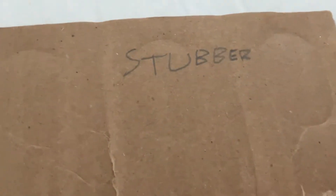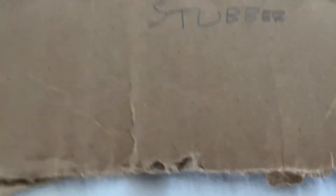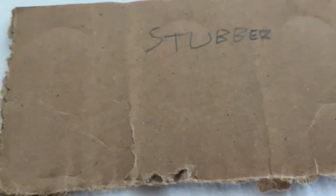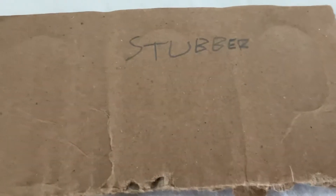In Freeblade, the Stubber is a beginner light weapon, also known as the Heavy Stubber. It's a light weapon that is also good against Orc War Buggies, Chaos Bikers, Orc Def Coptas, and Chaos Hellblades. But against anything else — besides infantry — it's really not that effective.